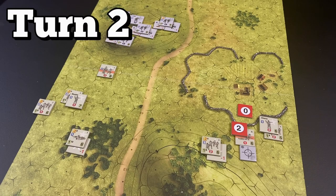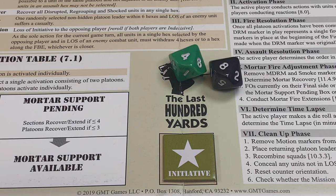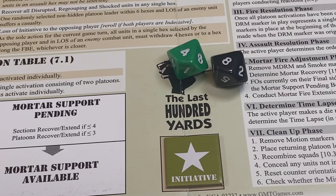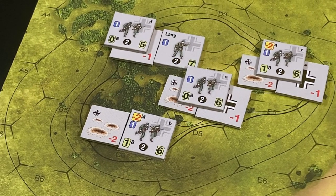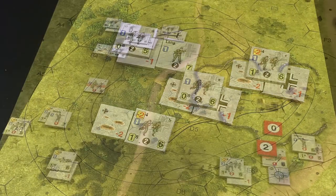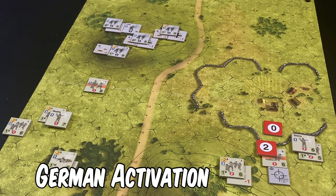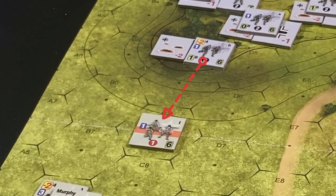We proceed to game turn number two and determine initiative. Each player rolls 1d10. The American player has a plus two die roll modifier because the Americans had the initiative in the previous turn. The American roll is a four modified to a six; the Germans roll an eight — so the Germans have the initiative for this turn. There is no need for the Germans to attempt a coordinated activation because they only have elements of one platoon. The Germans decide to conduct multiple fire actions, and first German Section B fires at the disrupted American First Squad, First Platoon.